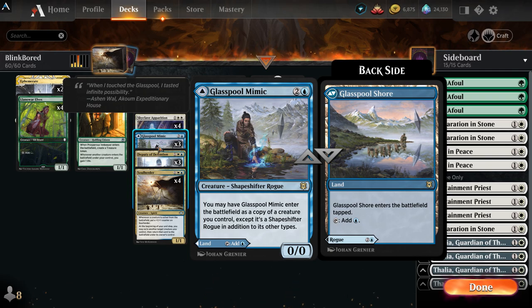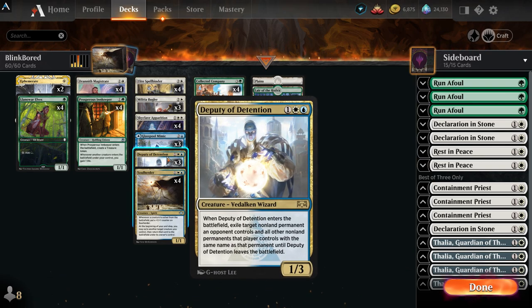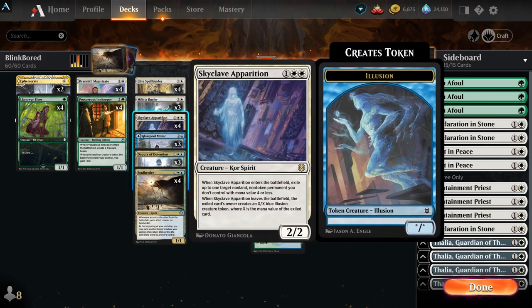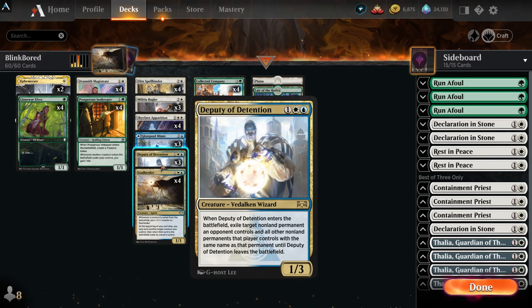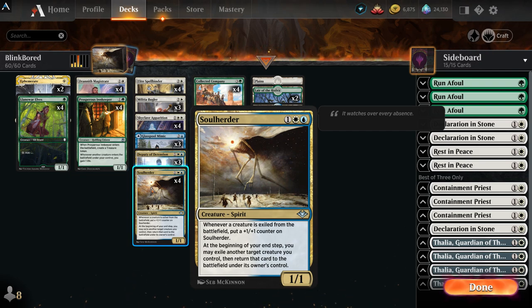That first thing you targeted is just gone and is no longer attached to Skyclave Apparition, because technically the apparition it was under was flickered — so that's cool. Three Glass Pool Mimics can be a land if you have to, but can also come in as a copy of anything that you need. Three Deputy of Detention exiles things but they get the thing back when Deputy leaves, which is not nearly as good.